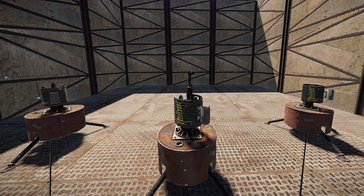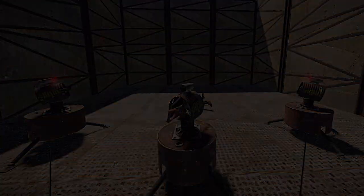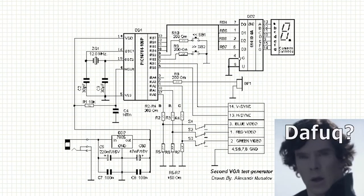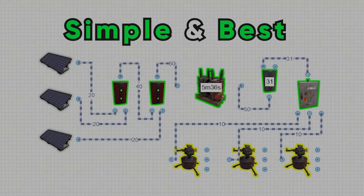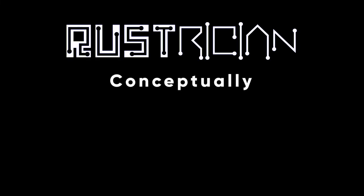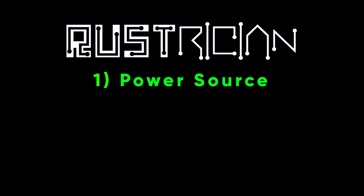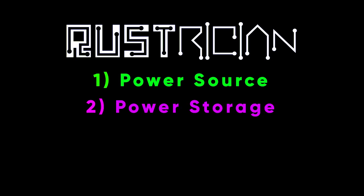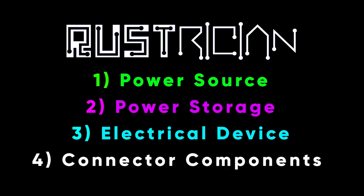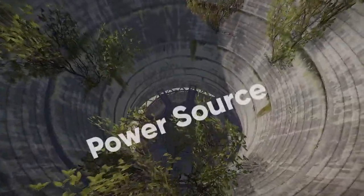What's going on guys, today you are going to learn how to make this — probably best not to try this at home. A lot of people are confused by Rust electricity, but today we're going to make it simple and show you the best way to do it. The first thing to know about Rust electricity is that conceptually it is a lot like electricity in real life. The four things you will typically need are a power source, power storage, an electrical device, and connector components.